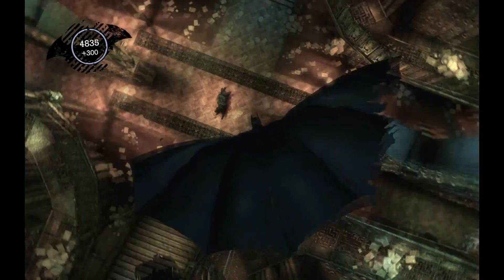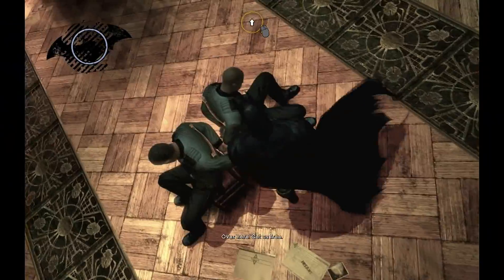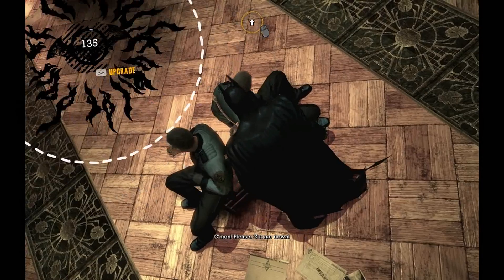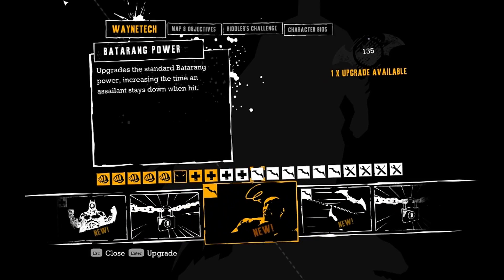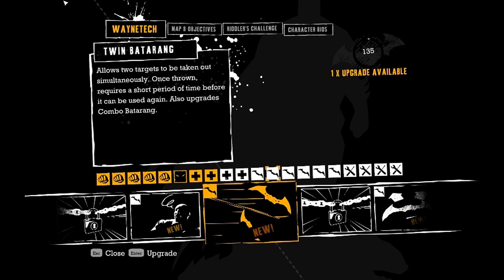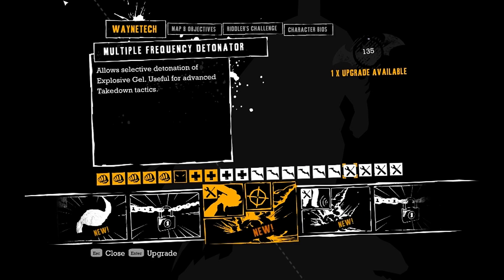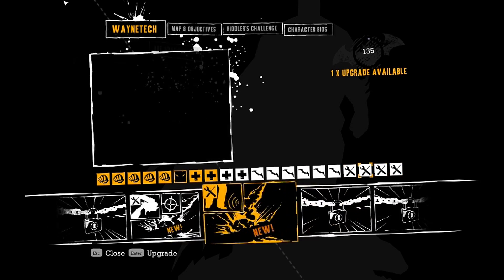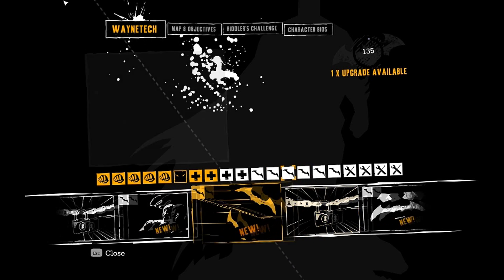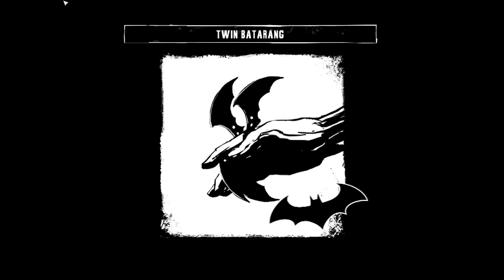All right, Cash, I'm coming. Don't get your hook in a twist. We've got an upgrade, let's get that now. Batarang power - Twin Batarang, Remote Batarang, Sonic Batarang, High-frequency detonator. I think we'll go for the Twin Batarang, because we could have done with it then, to be honest.